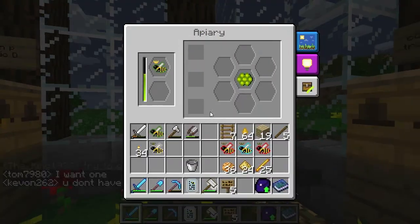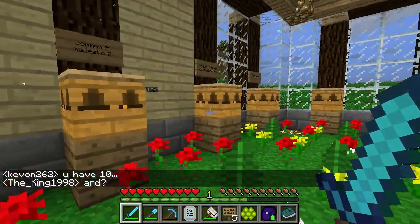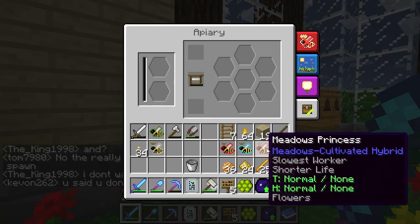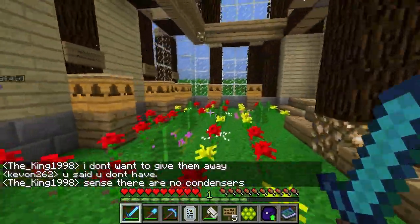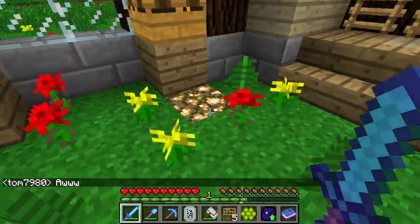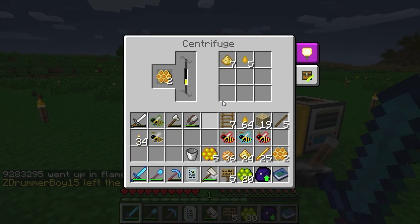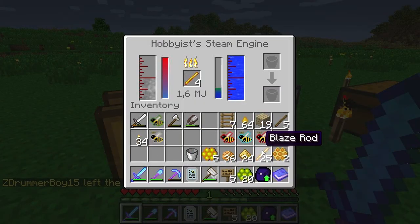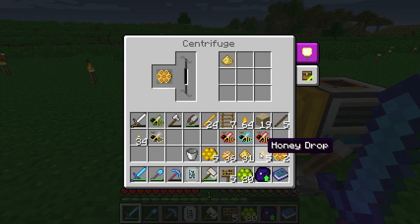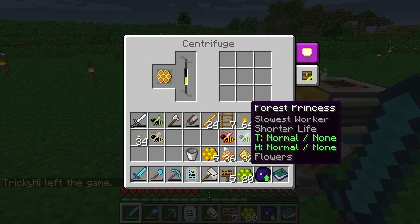We'll refill some of these. I think I had an empty one still — yeah this one was still empty. Going to try to do the same with the common princess and the tropical drone and see if we end up with more tropical bees. I kind of want tropical bees because I want the beekeeper suit. The tropical bees give out silk wisp, or if you put this silky comb in the centrifuge you'll get silk wisp. Let's refill this a little bit — I've got the honey combs; at the moment it gives me beeswax and honey drops.